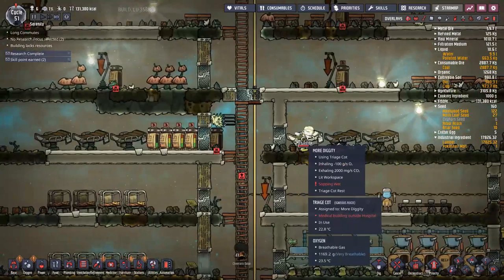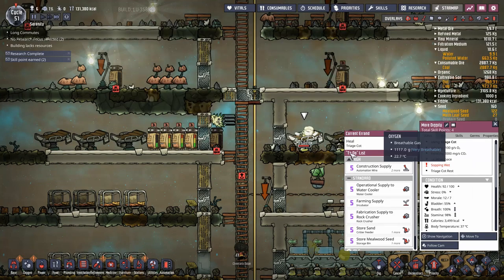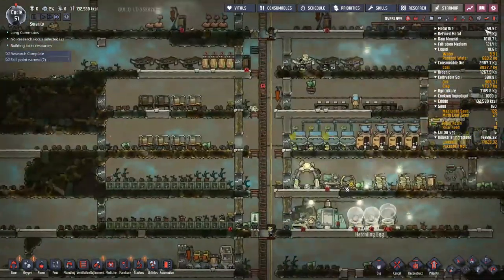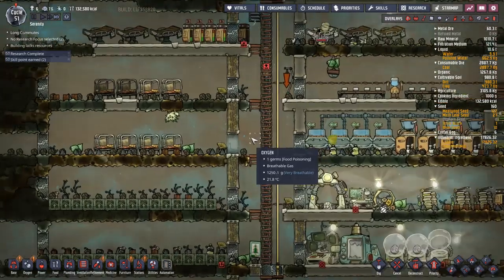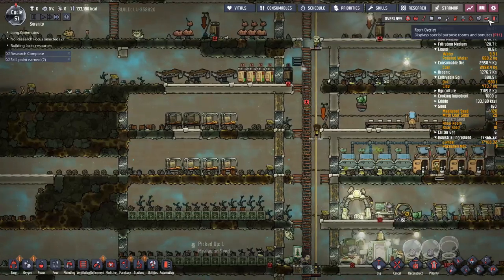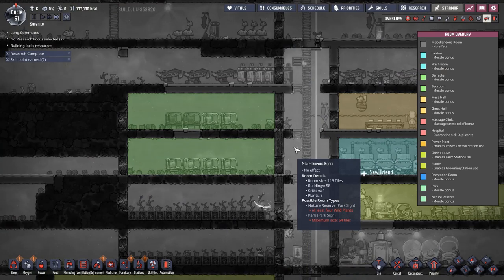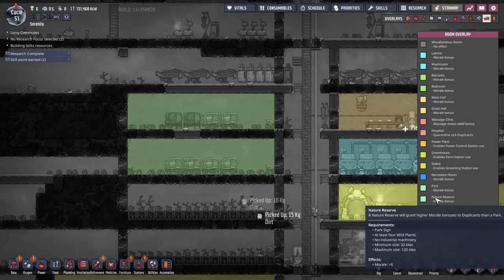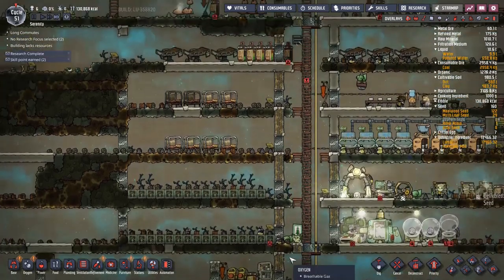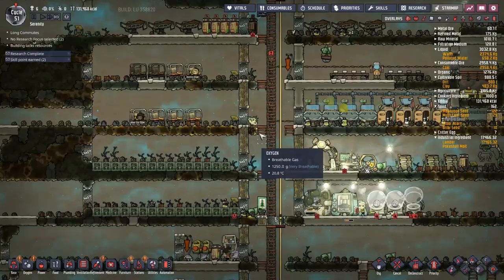A quick set of triage cots will get more diggity back up and running. I turned off all medicine for everyone — no one is allowed to do doctoring. Seven points of health — the actual time to take them to doctoring is not worth the effort. Let's see if my park worked out. I'm trying to make a park by planting plants. I left that door open, which is why they all got planted in there. I've created a room inside my ladder system with three plants in it — but it's too big for a park. I need a nature reserve, which requires four plants.